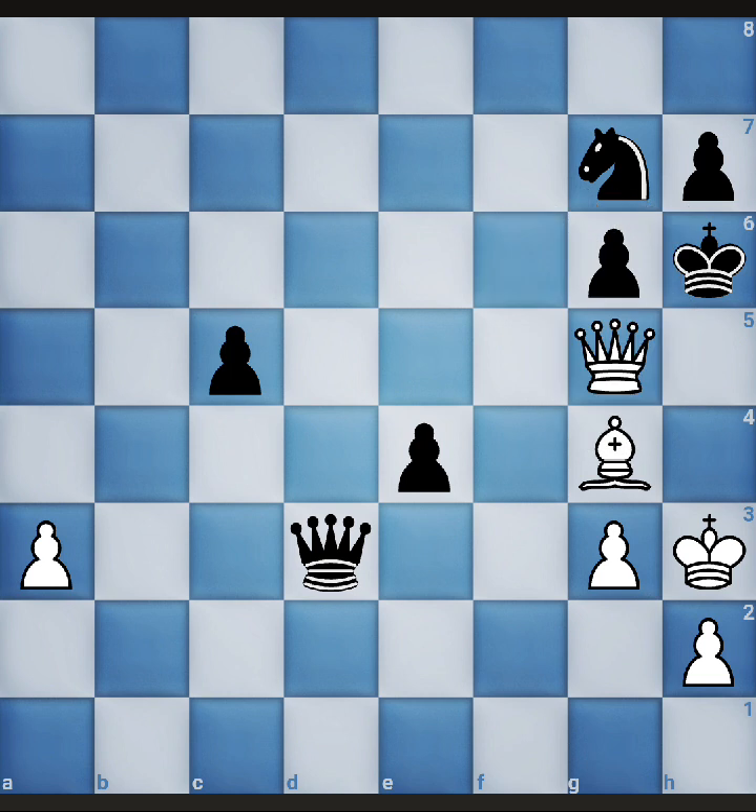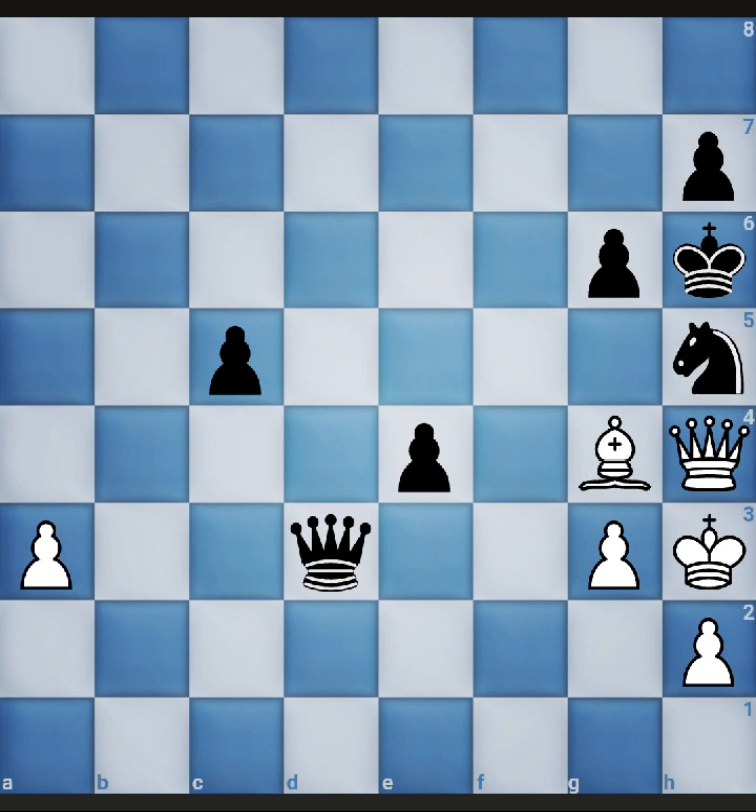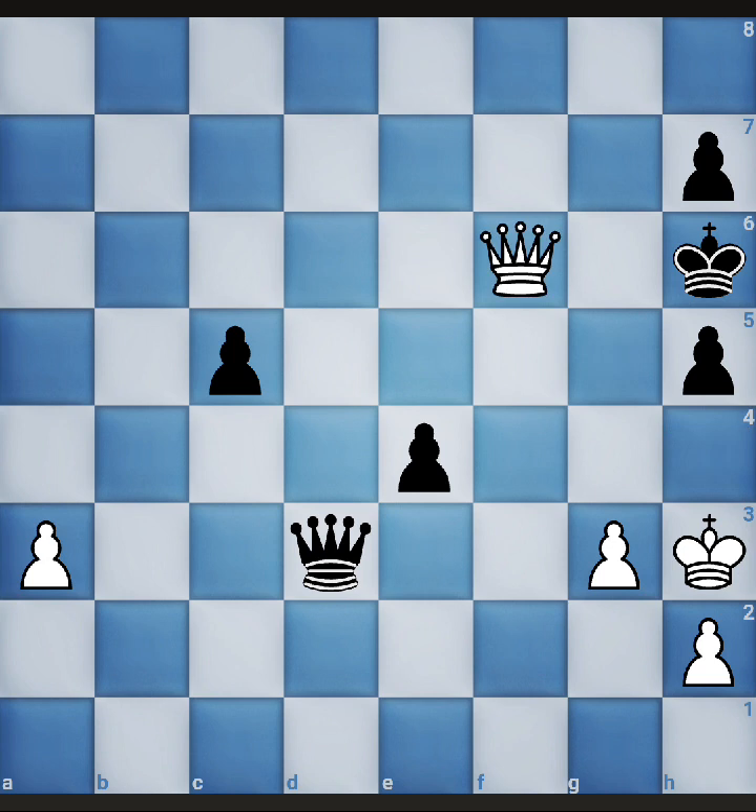If we give check in this way, the queen will be captured and there's no advantage to white. But what about queen to h4? There is only one forced move — this check can be blocked with the knight. After that we capture the knight, he captures our bishop, and this will be checkmate — made in three moves.